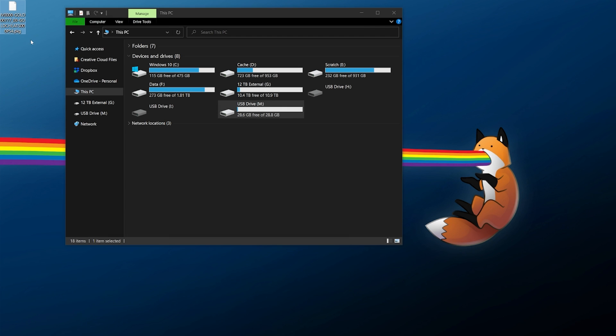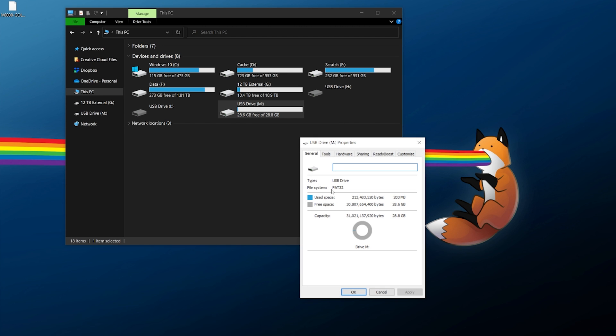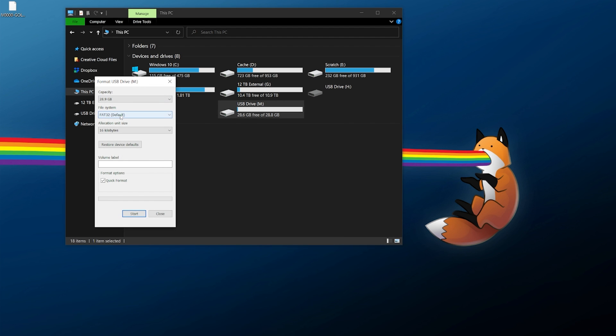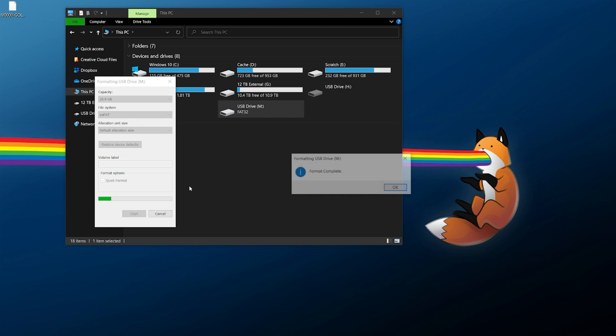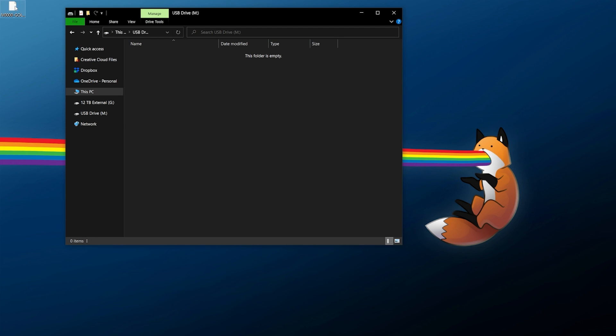Once you have your package file, transfer it over using a USB drive. Make sure your drive is formatted to FAT32 or preferably exFAT for a PS4. If you need to format it, make sure you back up anything you care about off the drive. Right-click, format — I'm going to change this one over to exFAT and do a quick format. From there go into the root of your flash drive and copy and paste over the package file.